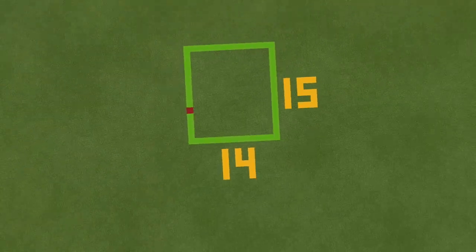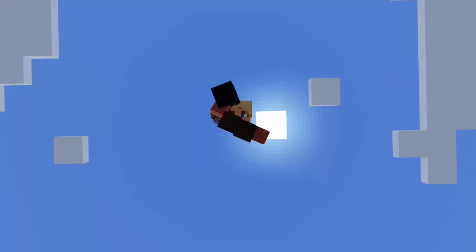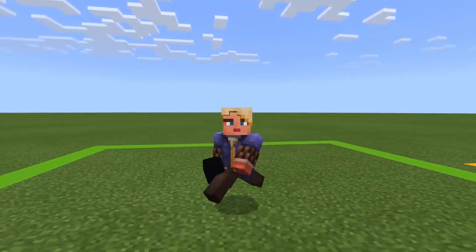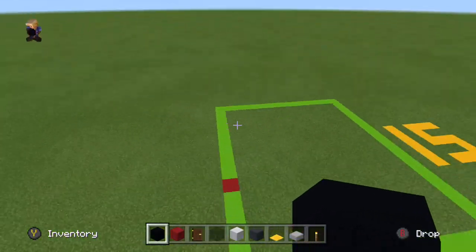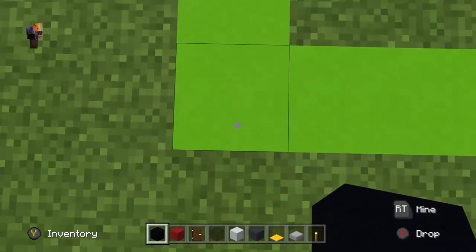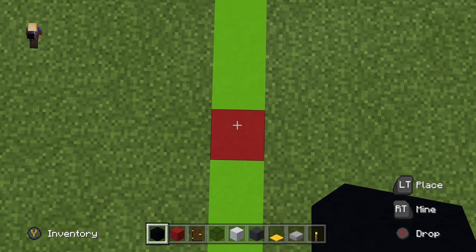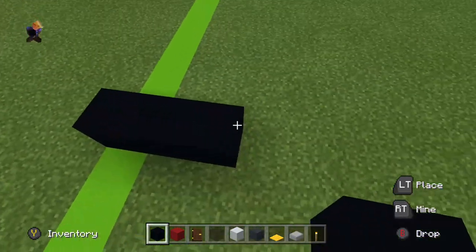The grid will require a 14-block by 15-block area. Be sure you have made this grid in your world. For step one, start all the way at the corner of the grid — first block, second, third, fourth, fifth, sixth — this is where the starting position is.